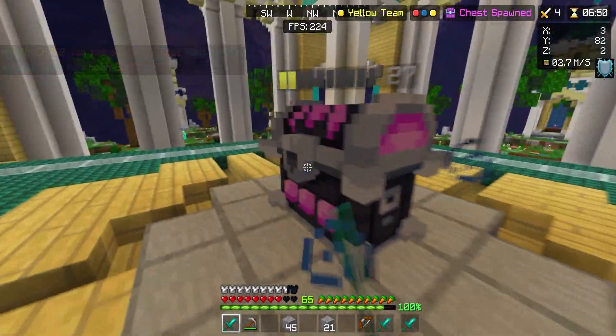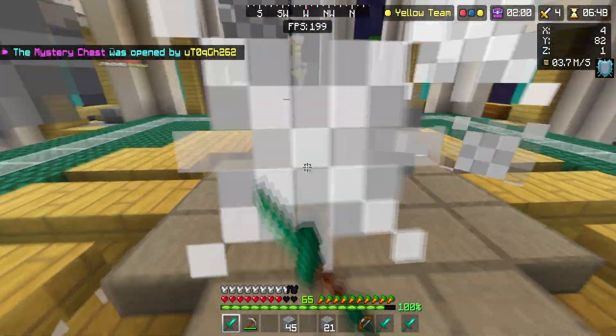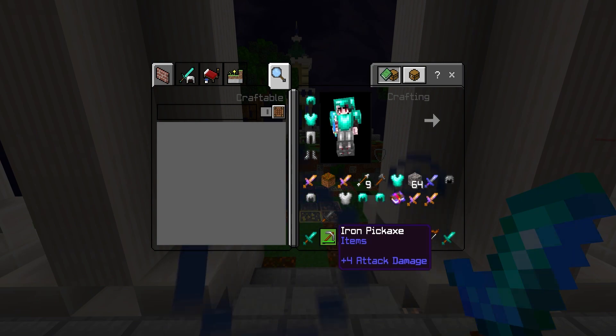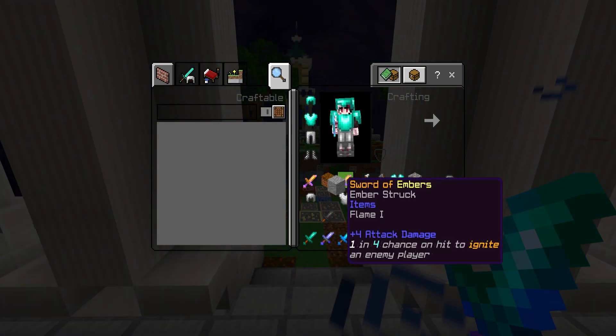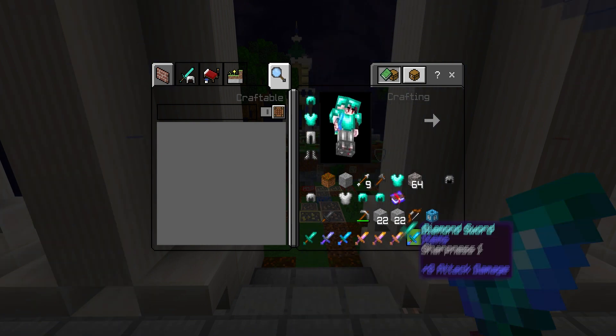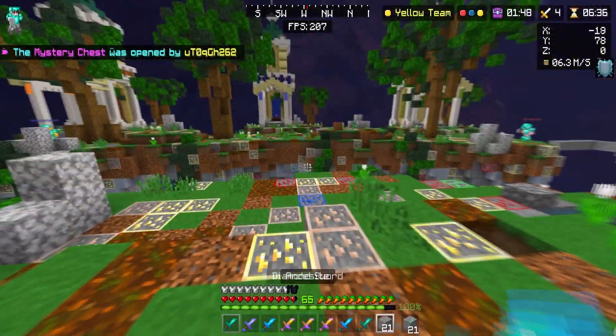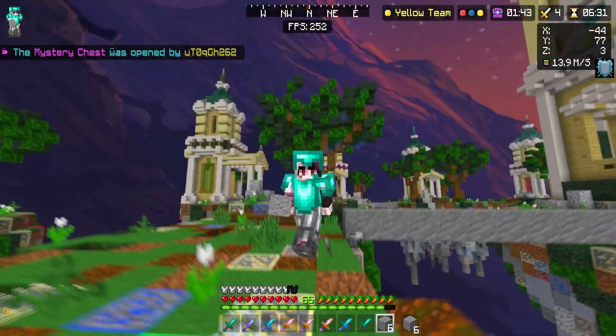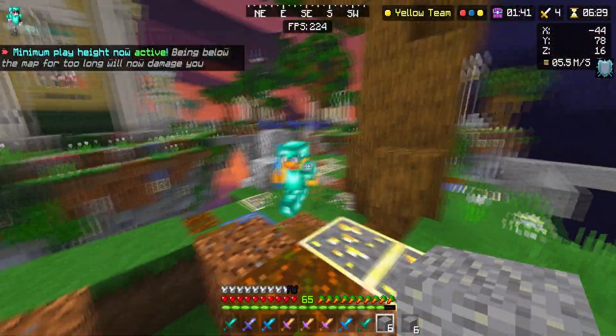I'd like some ender pearls to move faster. Nothing — I just got a bunch of swords. Watch this — only swords. I have so many swords for no reason. Let's go over here. Don't fall, please Greg. The last two guys are right next to each other.